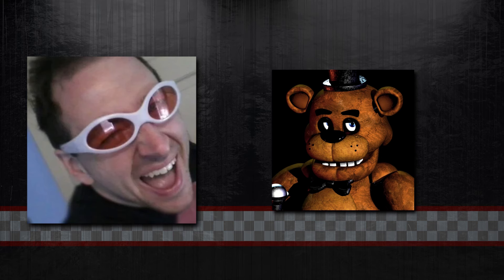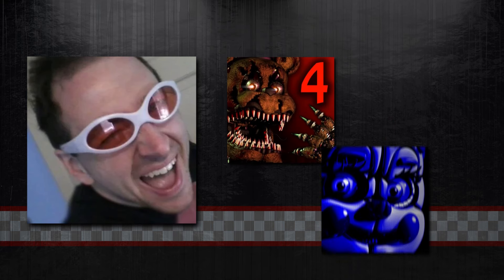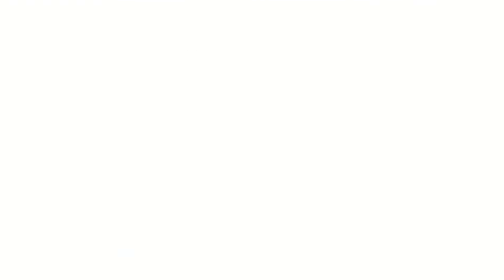Even with the enhanced fluidity and fear factor, Scott presented Steel Wool with the idea of more — expanding the original plan of just remaking the first game into remaking the first three games of the series. Turning Four and Sister Location into some mini-games based on parts of those games, and to connect everything together, they began to craft the idea of the Freddy Fazbear Virtual Experience. As a result, there's a lot to talk about with Help Wanted, more than just what it does for the franchise, but all its interesting quirks and changes from the original experiences.